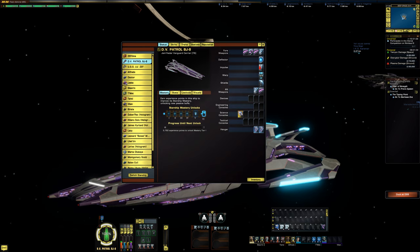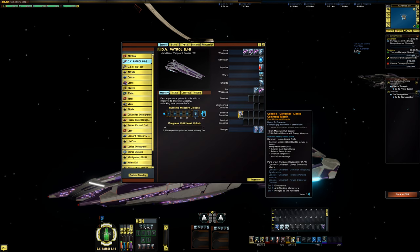It also comes with wingmen — alpha and beta — which have been really cool. The console that comes with it is called Linked Command Matrix. When slotted, you get plus 6.5% maximum hull capacity and plus 2.5% critical chance with energy weapons. When you activate it, you summon a heavy attack craft to aid you in battle. The heavy attack craft has Polaron Dual Beam Banks, Polaron Beam Arrays, and Quantum Torpedoes, with a 1 minute 30 second recharge.